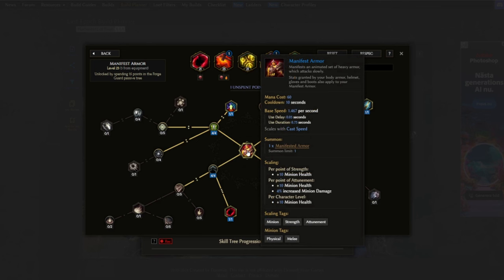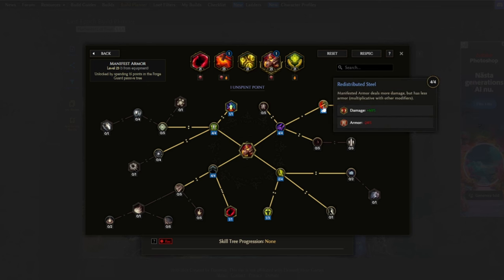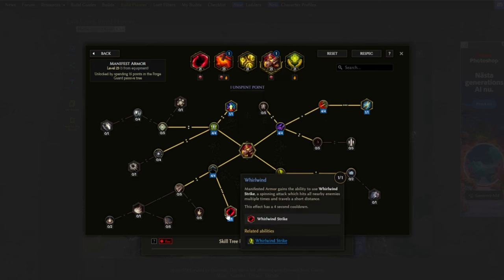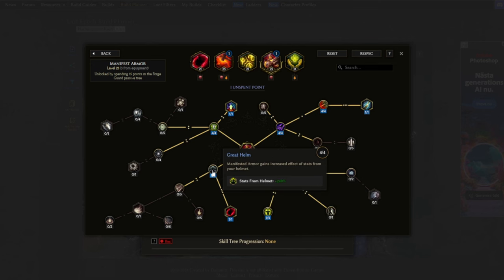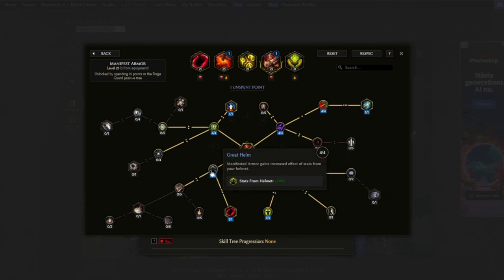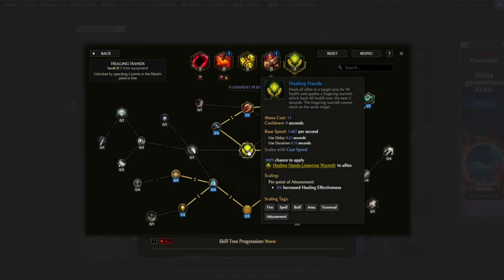For Manifest Armor: stats from body armor, helm, gloves, and boots apply to this minion. By picking up Titan Sword, it also scales from our weapon. Red Spirit Steel gives the damage multiplier. Force of Impact provides melee physical damage per 10 armor on our chest. Whirlwind enables the spin attack, which was heavily buffed and deals quite a bit of damage. War Stamp gives a small chance to taunt enemies. The remaining points go into Great Helm, Plate Mail, Iron Grasp, and Steel Greaves, which increase the effect of stats from their respective gear pieces.